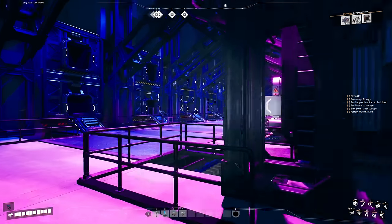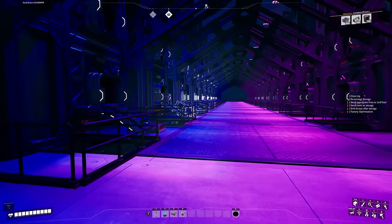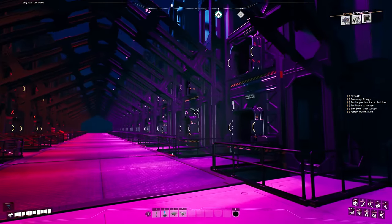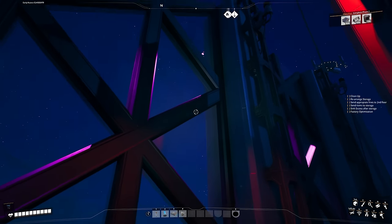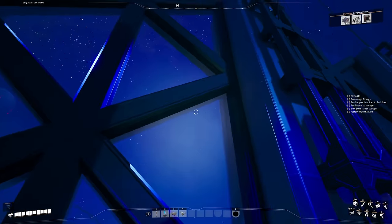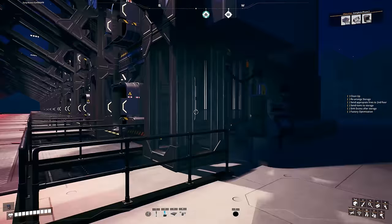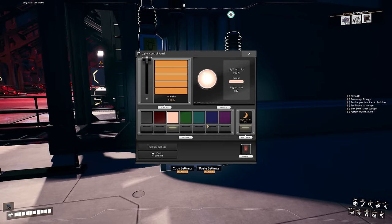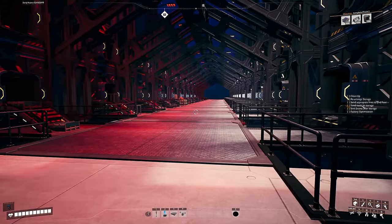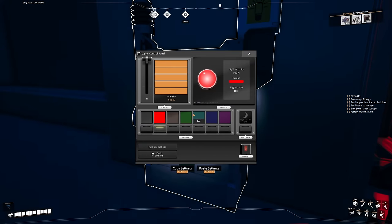Twitch chat decided to go with blue and purple, which could be cool. The other option was purple and red — red for YouTube, purple for Twitch where I do this content. I'm connecting this light control panel to the outside lights as well, so the right side controls those too. You can also set them to night-time only so the lights only turn on at night — saves power during the day.